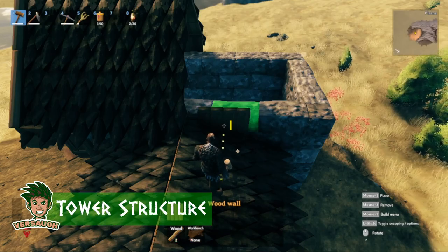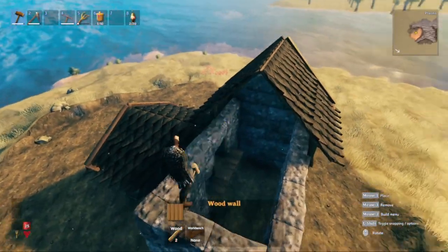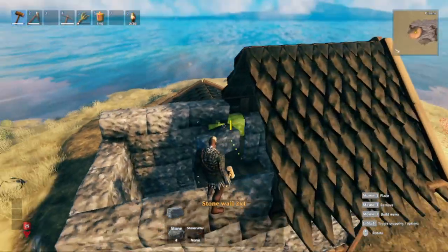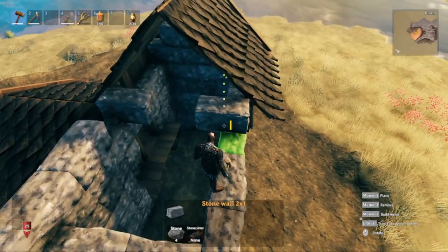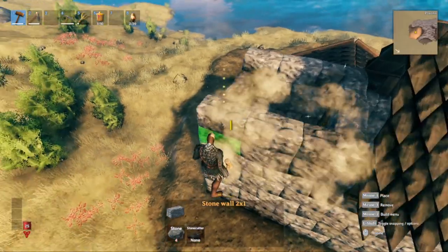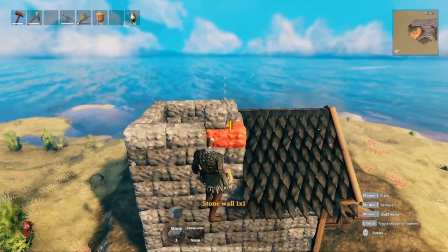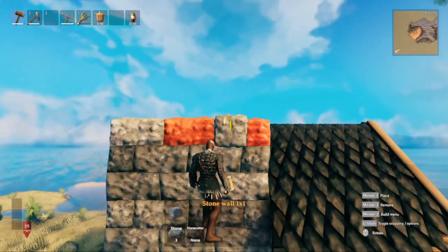For our tower section, all these little sections break down into three by threes. We're currently at six stone walls high and we're going to add three more, so it's one, two, three — this is where it starts to separate from the main structure. We make sure we have our little overlapping part across here, and we do the same over here, making sure it's staggered. After a correction, the total should be 10 stone walls high for this little tower-looking section.